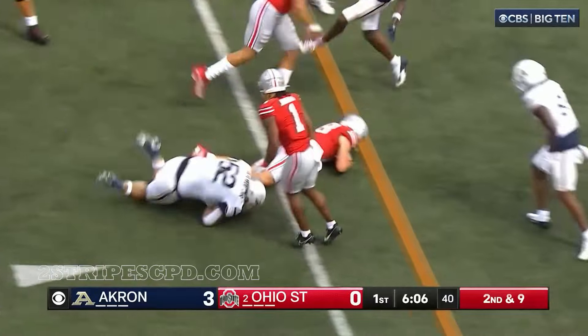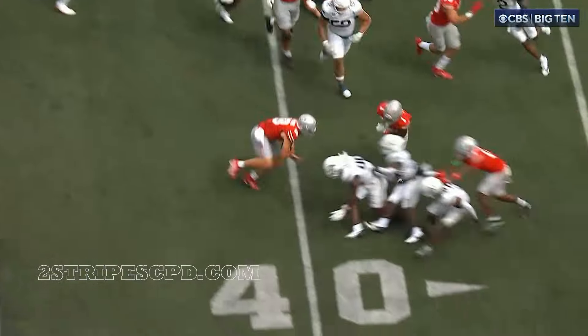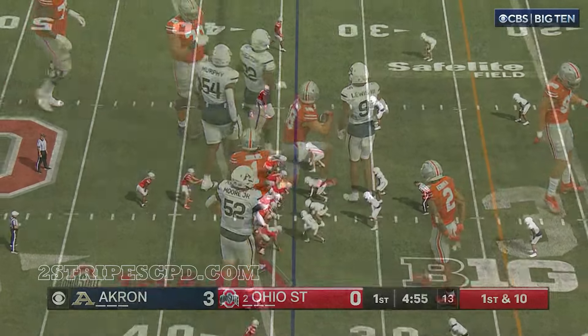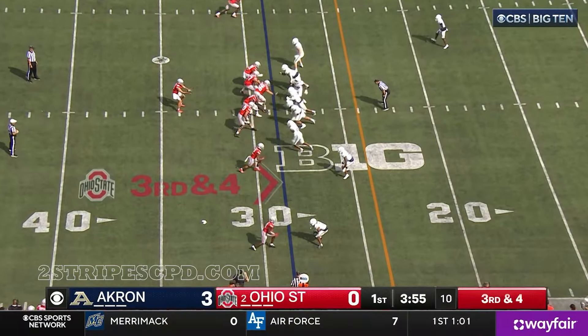Second down and nine for the Buckeyes — a keeper by Howard to the lead block of Judkins and he falls near a first down. Think back to when Ohio State had that running game going with JT Barrett. I don't think he's in the Justin Fields speed category, but Howard fires complete, nice pitch and catch to the 29 yard line.